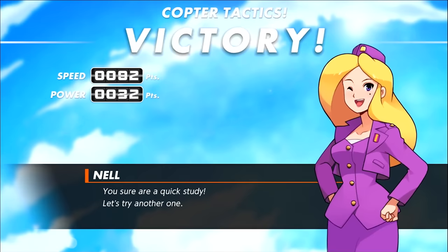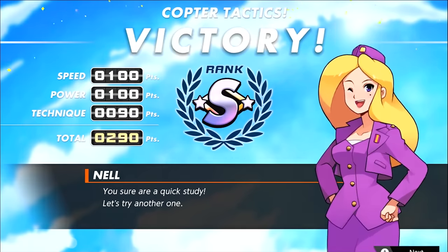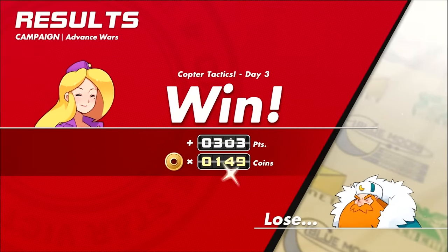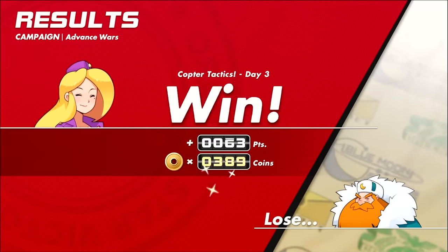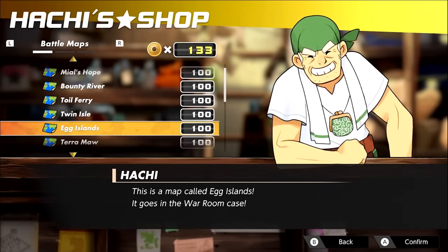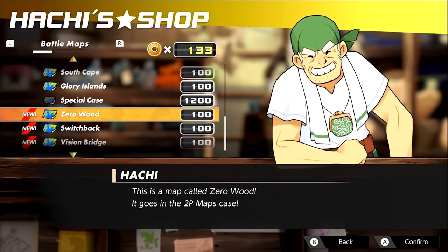At the end of a mission, Advance Wars grades you based on your speed, power, and technique — so the faster you claim victory while efficiently destroying your opponent's units without losing your own, the higher the rating you earn, meaning more currency to unlock new maps, music, and COs for game modes outside the campaign. This helps improve your mileage out of Advance Wars, since replayability depends on unlockable content: the better you rank, the faster you unlock more content and extend your play further.